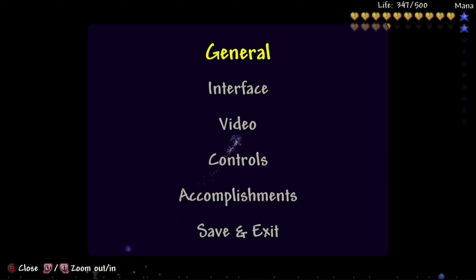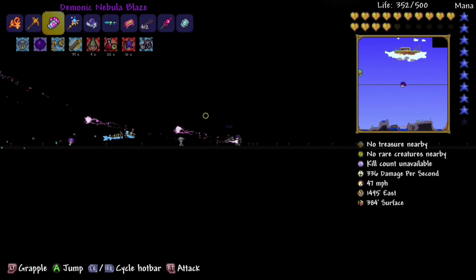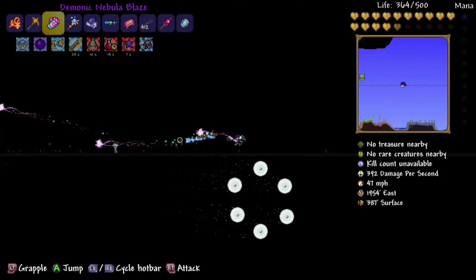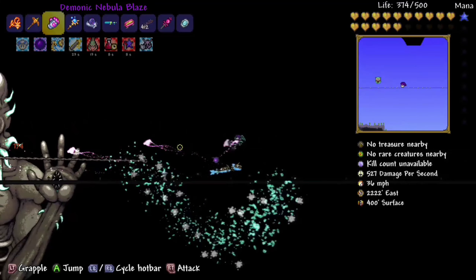When you get to the second phase, you kind of just want to run across the platform and keep hitting him. If you've got a ranged weapon or a nebula blaze, it will automatically lock on. Possessed hatchet works as well. The second phase is sort of like Duke Fishron's third phase — that's the breather where you know you're going to win. Just keep moving and stay focused. The main laser does about 350 damage, and if you get hit by the massive eyeball laser once, you'll basically just die.